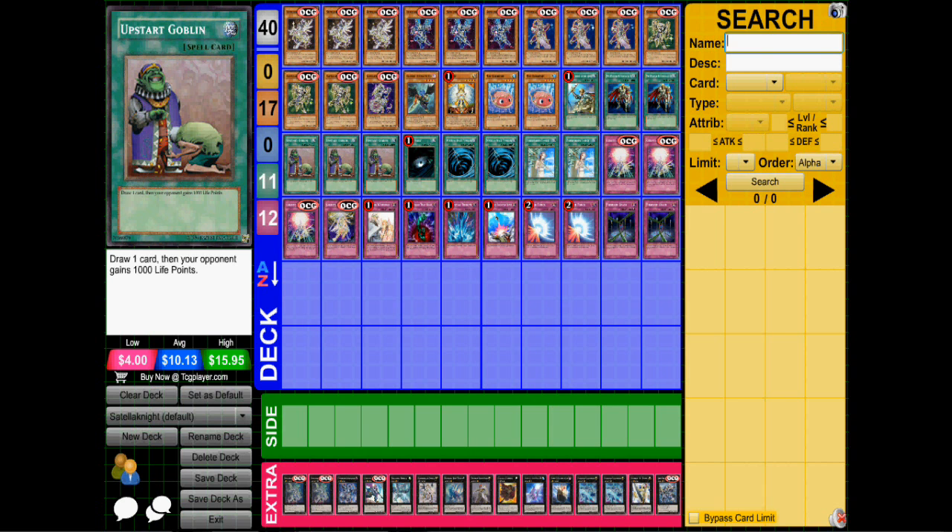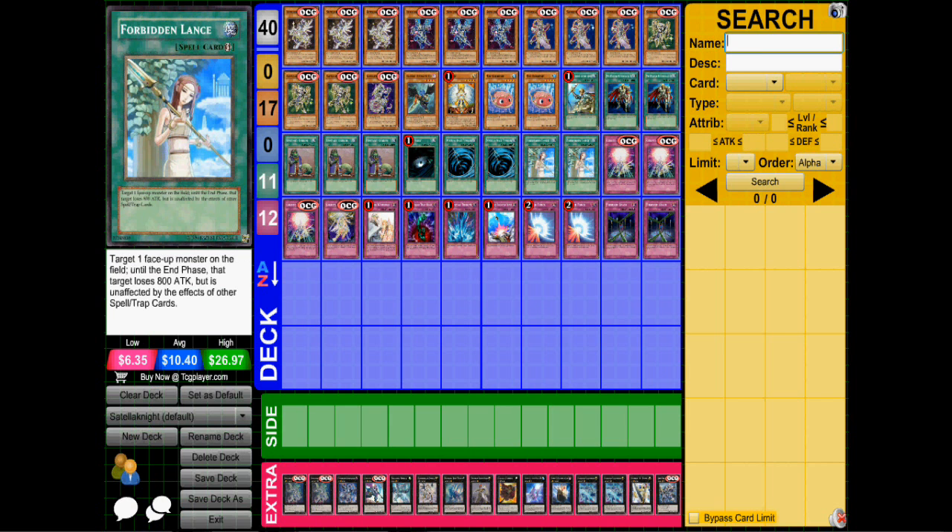When you're in a tough spot, you're probably going to be special summoning something like an Omega. Then we have Dark Hole, double MST, and double Lance. Lance has great protection of course, so it's a good card.